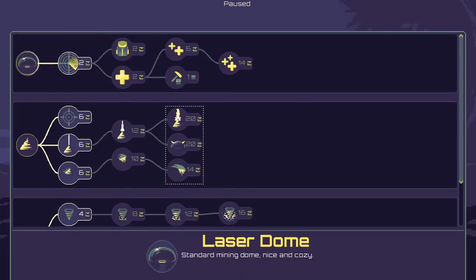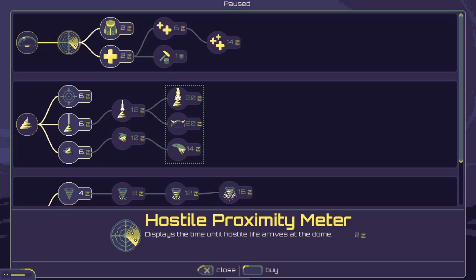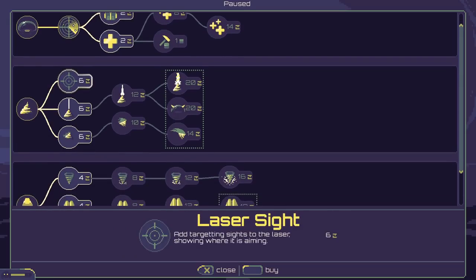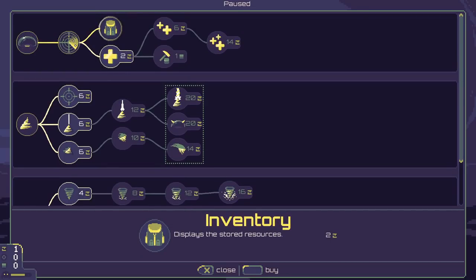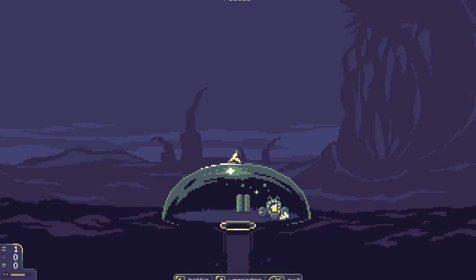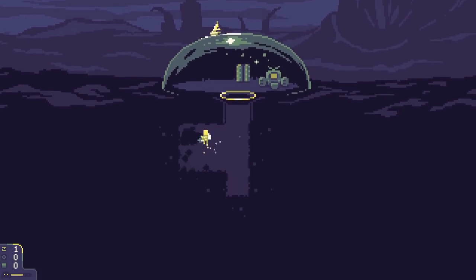Let's take a look at the upgrades now. Time pauses when I'm here. The first thing I'm probably going to grab is this - it tells me when the next wave of enemies is going to come, and I need to be here to take care of it. I accidentally activated our laser. Now you can see in the bottom left how many resources I have, and you can see the little bar that tells me when the next enemy wave is coming.